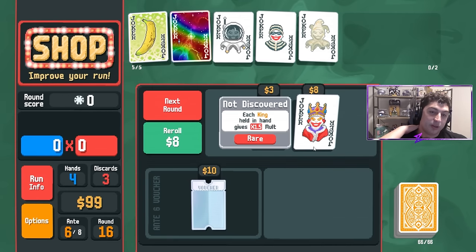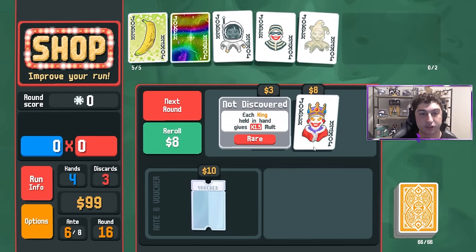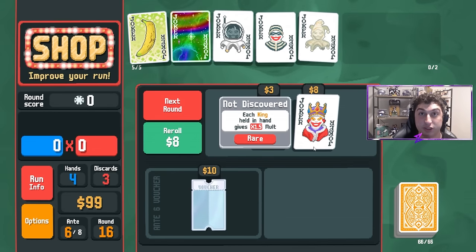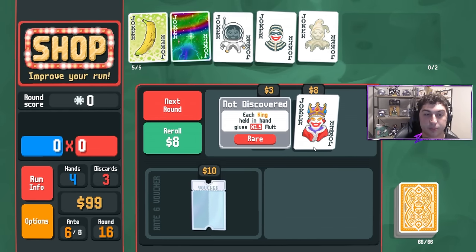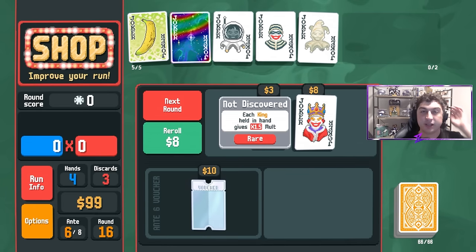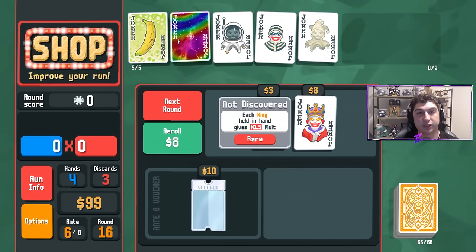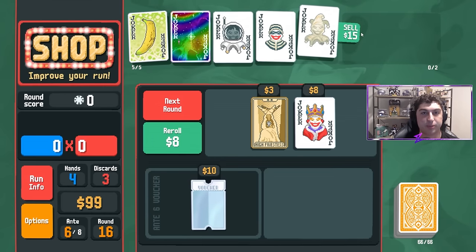Baron and Mime are two cards that are very good for high card builds. Baron turns every King into a Steel card — you can get x1.5 from it being Steel and x1.5 from the fact that you have Baron. Mime re-triggers all cards in your hand. That's a really good combo and we're going to go ahead and grab Baron.